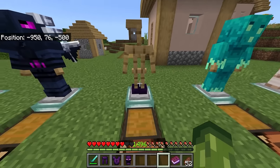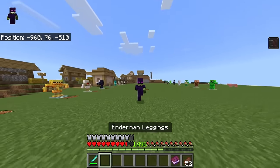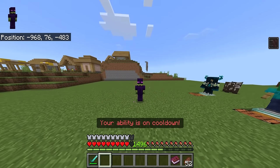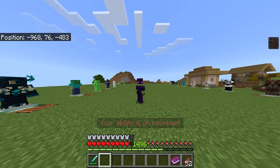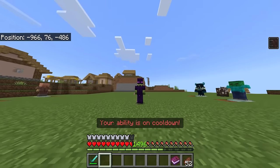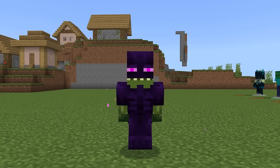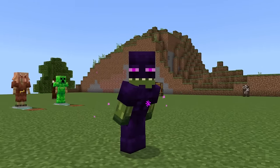The enderman armor. I believe this gives you a speed boost, as well as a special ability — if you crouch, you will teleport to a different location. I think this would be really good for trolling with your friends, and this one seriously gives me Minecraft Story Mode vibes.